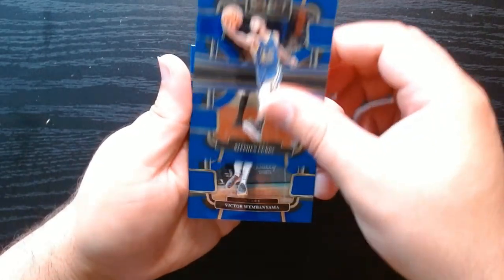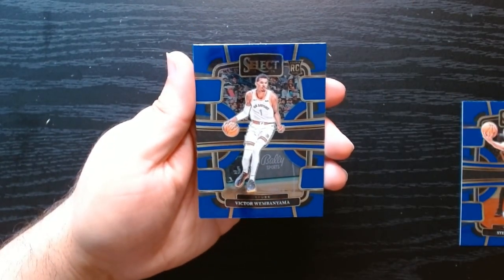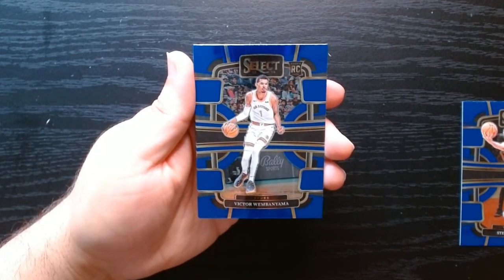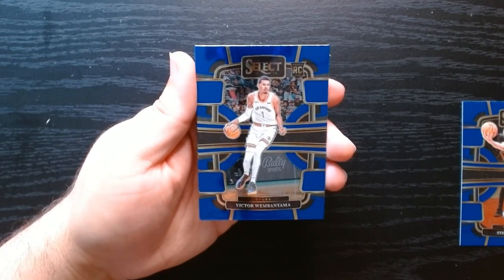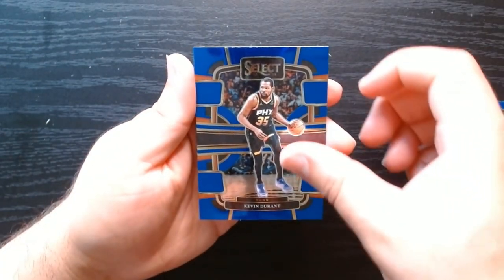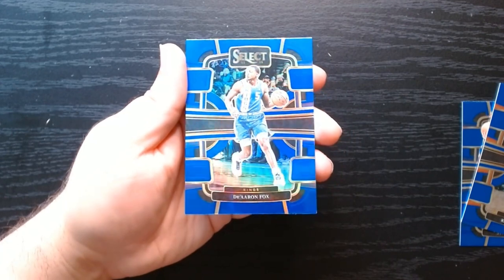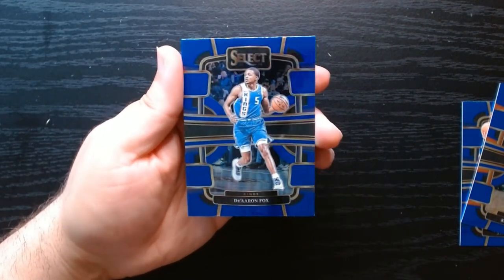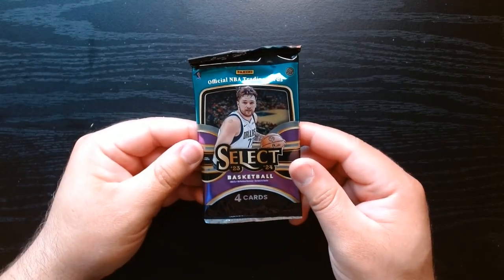There is Steph, a Wembanyama rookie — nice, definitely the rookie you would like to get. I got his NBA Hoops one and now we got his Select one, we will take it. KD on the silver — there it is, you can see the silver shine. De'Aaron Fox. Next to last pack, let's go.